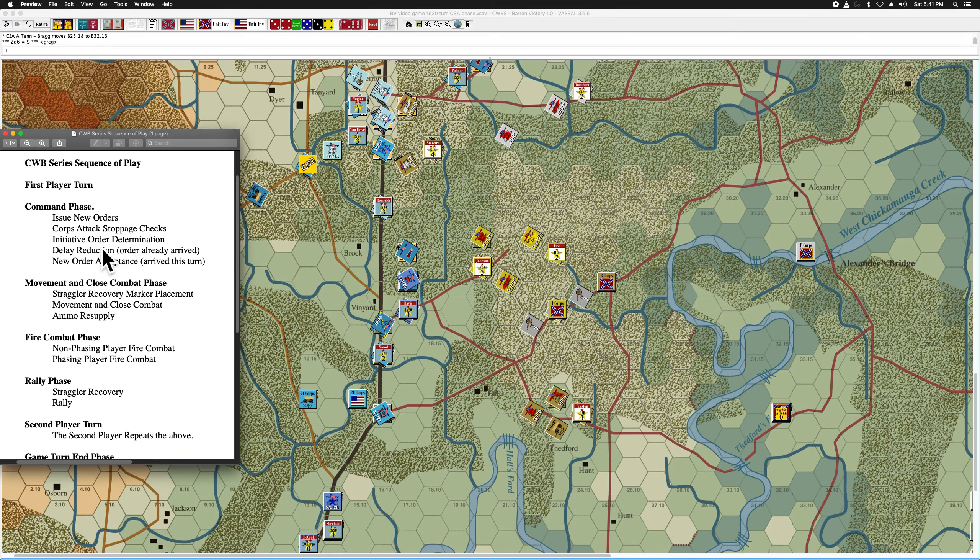Initiative order determination. I'm not going to take any initiative here. Technically speaking, the rules do allow Hood or Buckner to roll for initiative to implement orders already received, but there's a minus-two reduction on the die roll if trying to implement the same orders through initiative that were already issued through the army commander. I also find that to sort of violate the spirit of the game, so I'm not going to roll for initiative here.